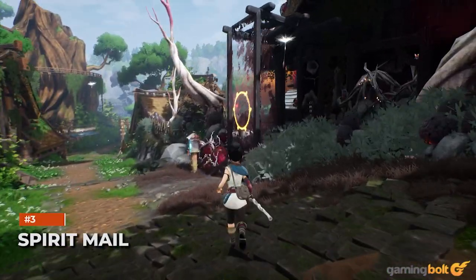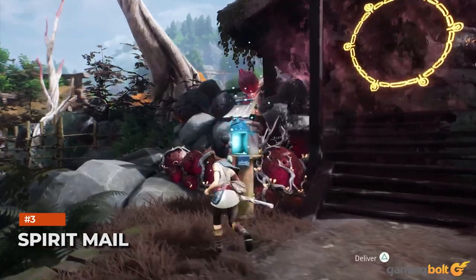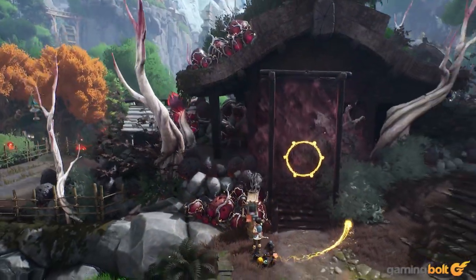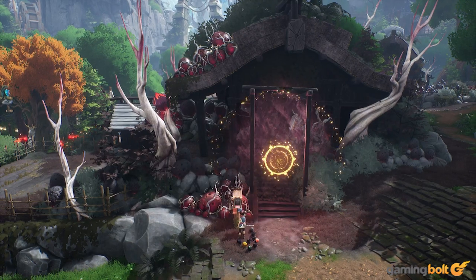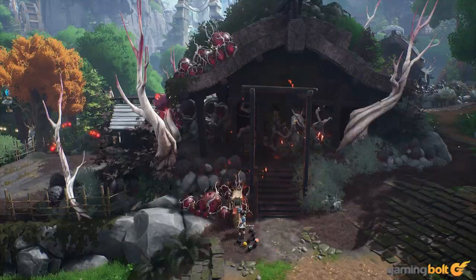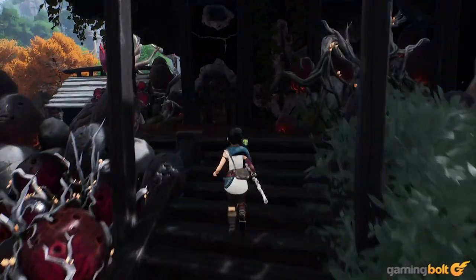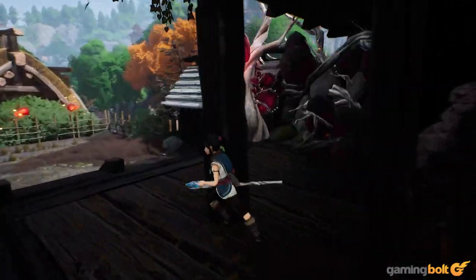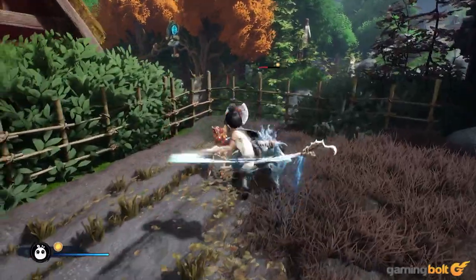Spirit Mail. One of the many collectibles that you'll find as you explore Kena's world is Spirit Mail, which can be returned to houses back in the village, which is the game's central hub. This is completely optional, but we'd recommend doing this whenever you can. Returning the Spirit Mail opens up houses which were previously inaccessible, and the stuff you find inside is almost always